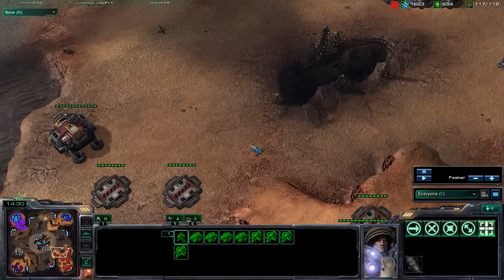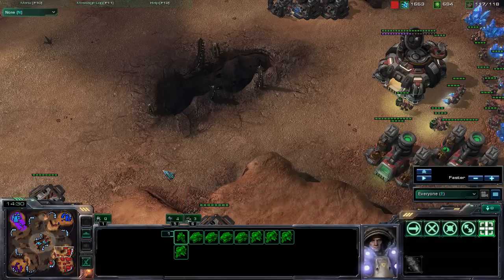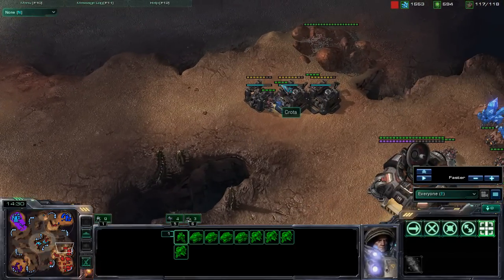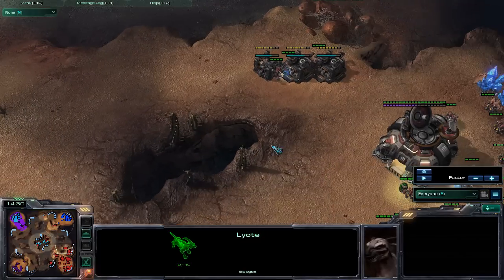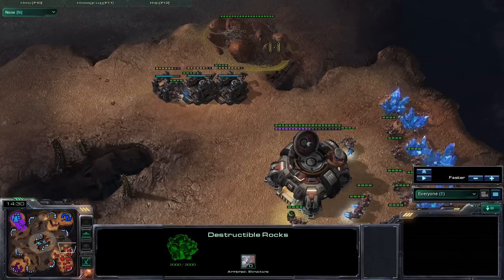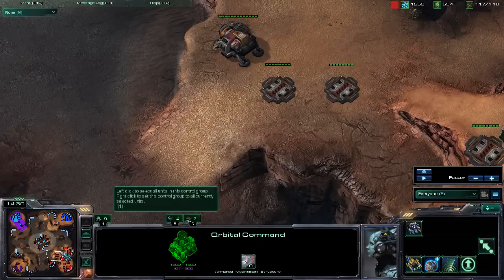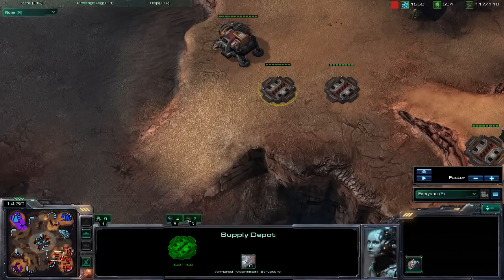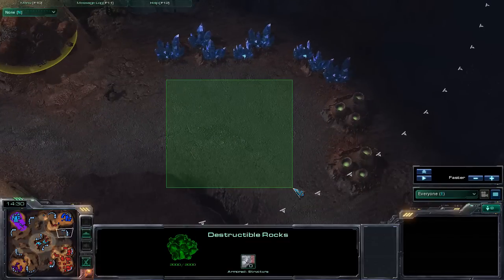Directly outside your front door is what I'll call the middle ground off of your high-ground expansion. Your middle ground actually has three separate entrances: a rather wide front door here, then a set of backdoor rocks that lead directly into your expansion, and then another set of rocks right here that leads directly into this expansion location.